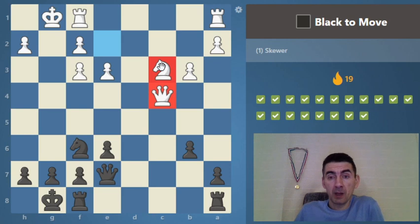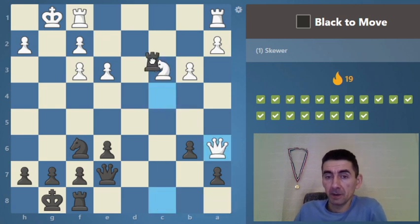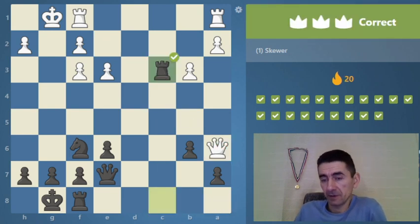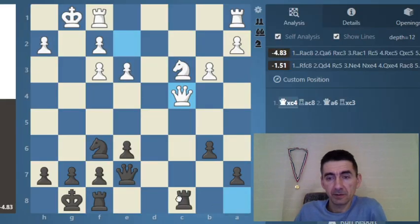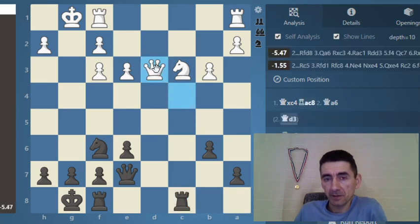They are in the same file so we need to attack them — then take the knight. We can look at if he tries to defend: probably the other rook also comes. If he still wants to defend, the interesting knight comes and it's pinned, but he can make a tempo move.